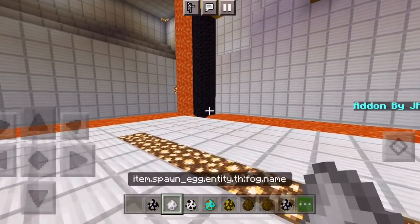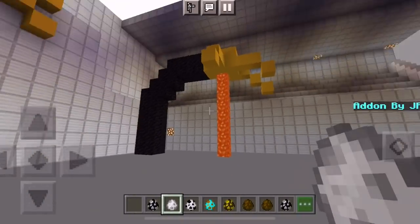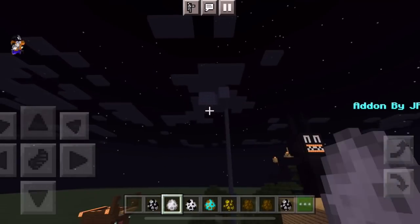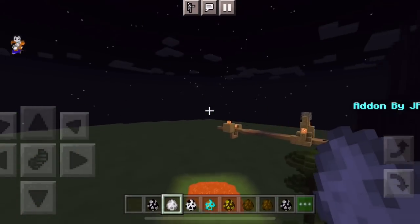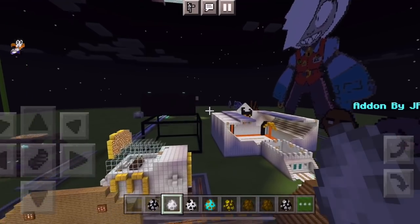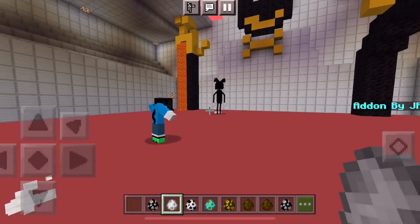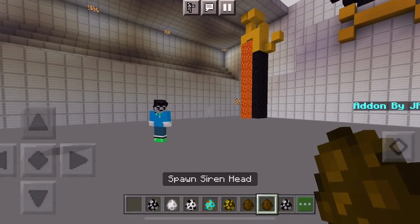The next one we're gonna spawn is called The Fog. What the heck — it's literally fog. Hold on, we've gotta get a better look. Look how big this mob is! You can only see inside it and then it goes away. That is creepy. I guess it does look like fog. We'll keep it here because it looks cool.